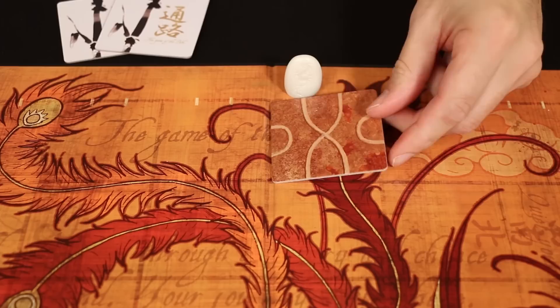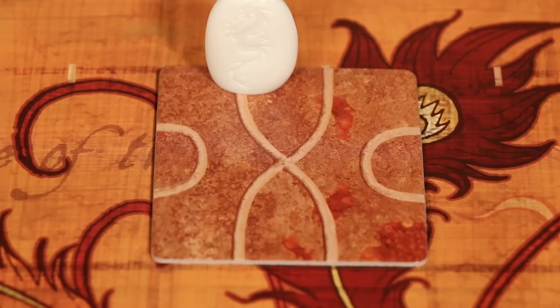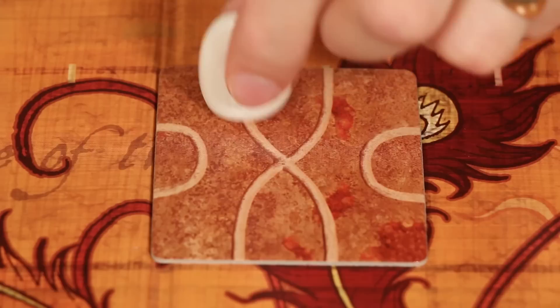You must always place your chosen path tile in an empty space adjacent to your marker. You then move your marker along the path that you just connected it to, stopping at the edge of the tile you placed. Although there are several paths marked on each tile and they sometimes cross one another, you must follow the natural line of the path you are connected to.